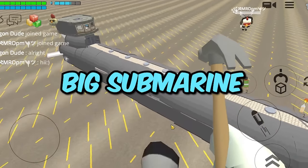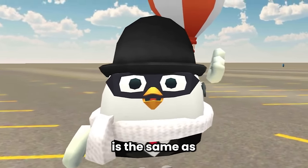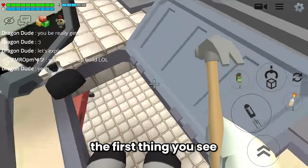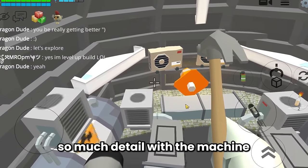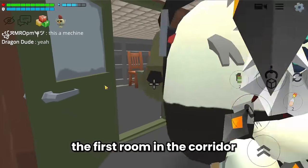Moving on to the next build - this is a big submarine. By the way, the creator of this build is the same as the previous maze: AmaroOpum. Let's explore this submarine. The first thing you see after entering is the engine room - this is really cool, so much detail with the machine. And then there is a corridor with so many rooms on it. The first room in the corridor is a meeting room.